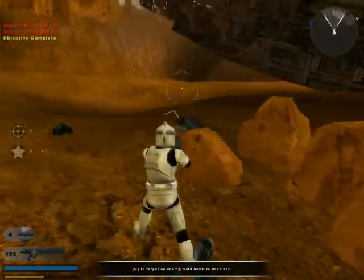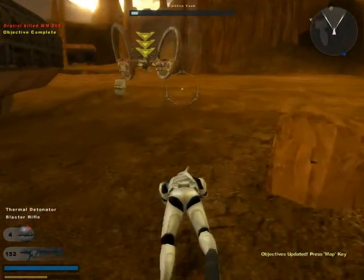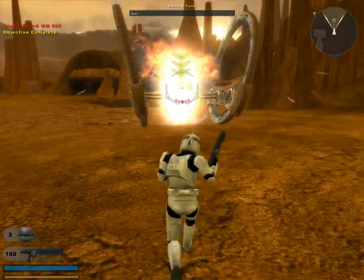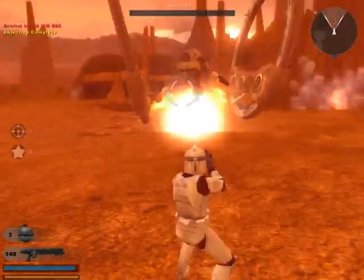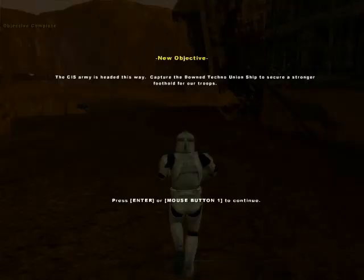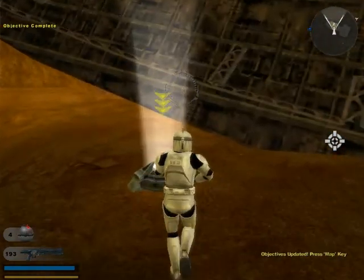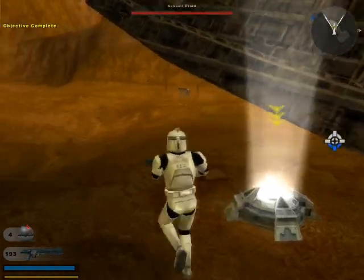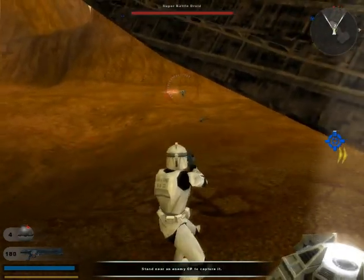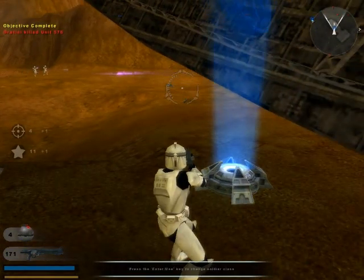Now that that droid is out of the way, the next mission is we have to kill this hellfire droid tank thing, so we're gonna throw a grenade and kill it with a rifle — which is epic. Next objective is we have to capture this command post so we can spawn at a different point. We captured the command post, so we can now spawn in the area.